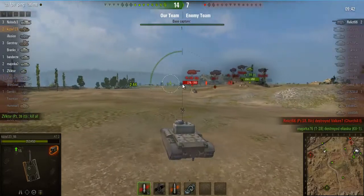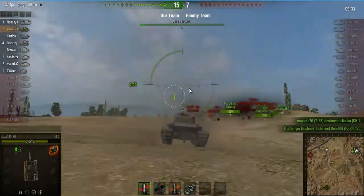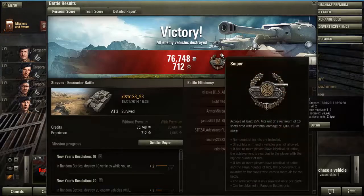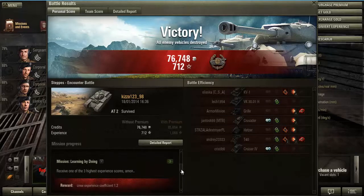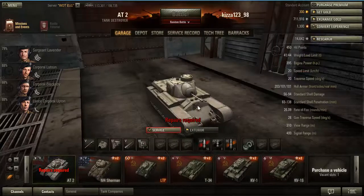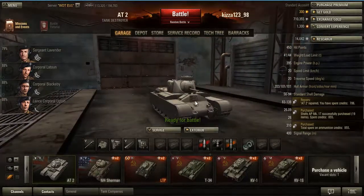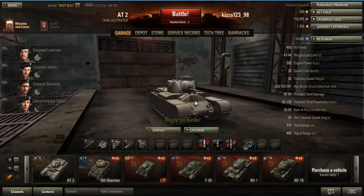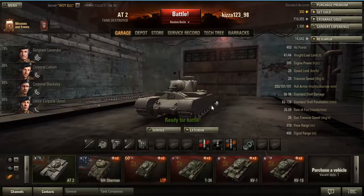We don't even need to cap — we killed them all anyway, it's pretty easy. That was a good game, a nice game for us. We made a pretty good choice to go left and flank. We got a Sniper medal, 76,000 credits, 712 XP. That's the versatility of the AT2 — even though it's slow, if your whole team goes one side you can flank around. If I hadn't done that, those guys would have come around the rear of our team. Good game overall — enjoyable, fun, great amount of credits and XP. That's why I really love this AT2.